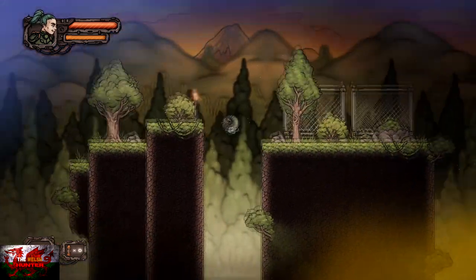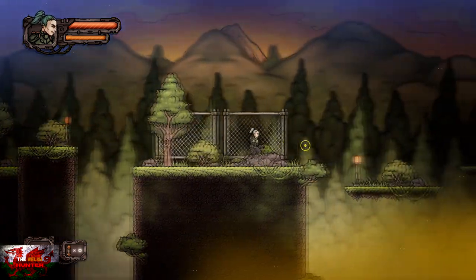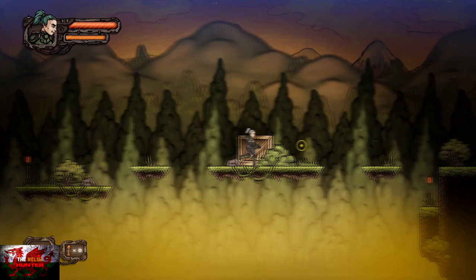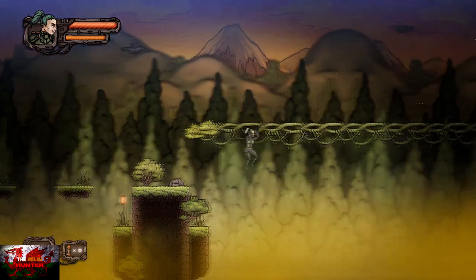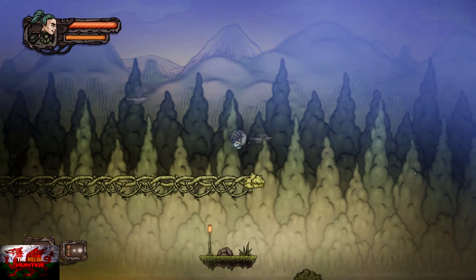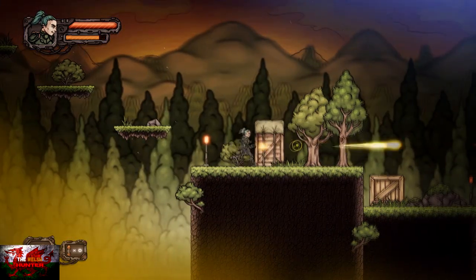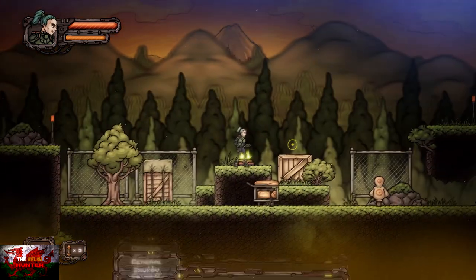To climb up walls, press the left directional stick into the direction you're going and keep pressing the right bumper. If you're going right, press the left stick right. Easy enough. Jump over gaps using the vines — press right bumper to jump up on them and you don't have to do anything else. It may take a little bit of getting used to, but once you have the buttons figured out, it is quite easy.